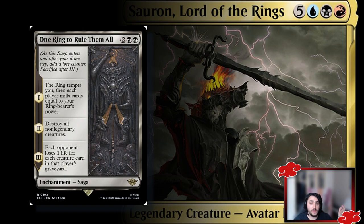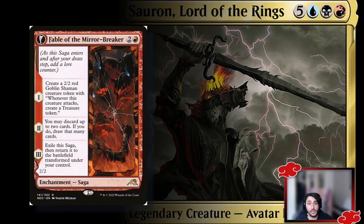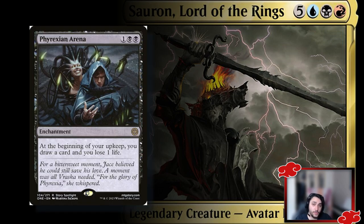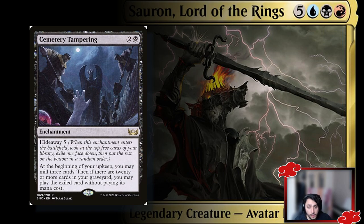The One Ring to Rule Them All saga pairs well with our instant and sorcery toolbox for killing opponent boards. You can also run Fable of the Mirror-Breaker — you get a free Kiki-Jiki at the end, discard cards into your graveyard, and create treasure tokens with the Goblin Shaman token. Phyrexian Arena gives extra draws each turn — be mindful of life loss but it's a great draw engine. Cemetery Tampering lets you hide a card, then at the beginning of your upkeep if there are 20 or more cards in a graveyard you play it for free — great for sneaking in a huge creature.